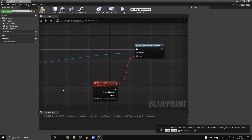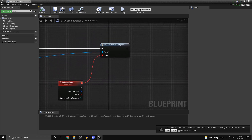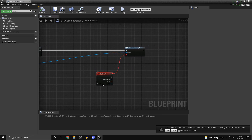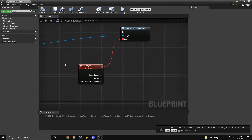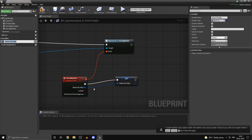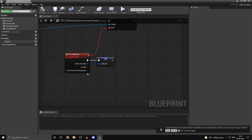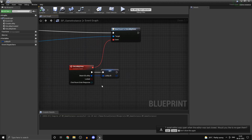On Lobby Enter is called every time any player enters the lobby, not just the lobby creator. On Lobby Created is called once when the lobby is first created, whereas On Lobby Enter is also called as soon as the lobby is created because you, as the owner, are entering it. One thing I prefer to do is promote the lobby ID here to a variable and call it 'Lobby ID', storing it in the game instance so we can access it from anywhere.